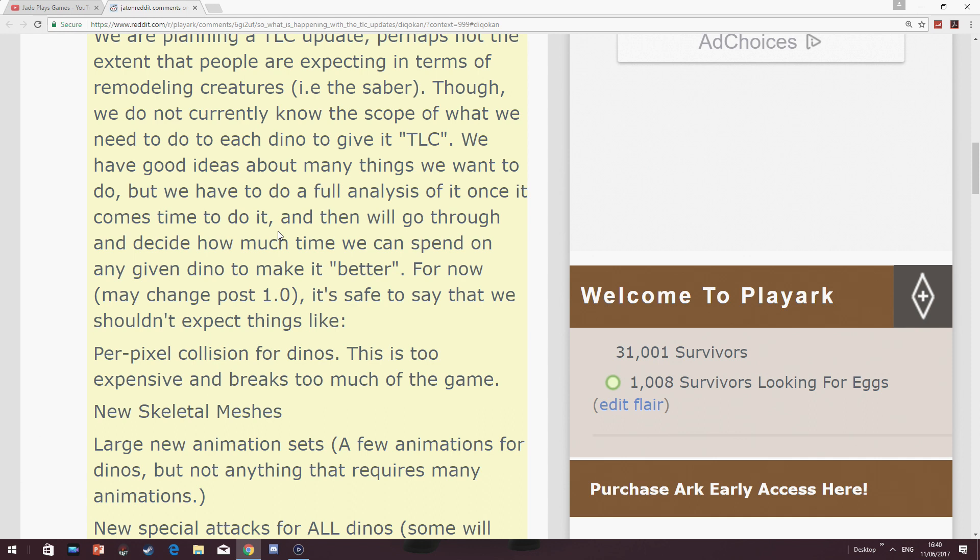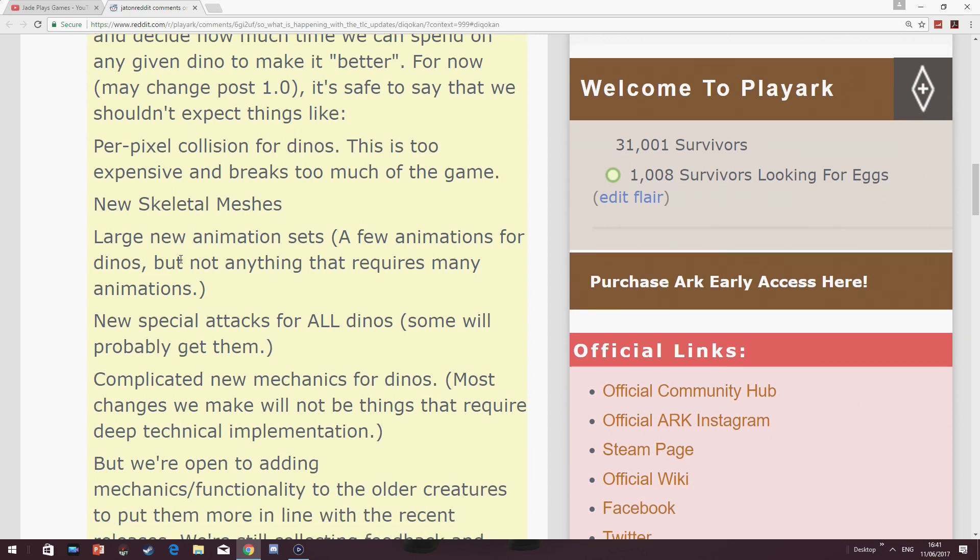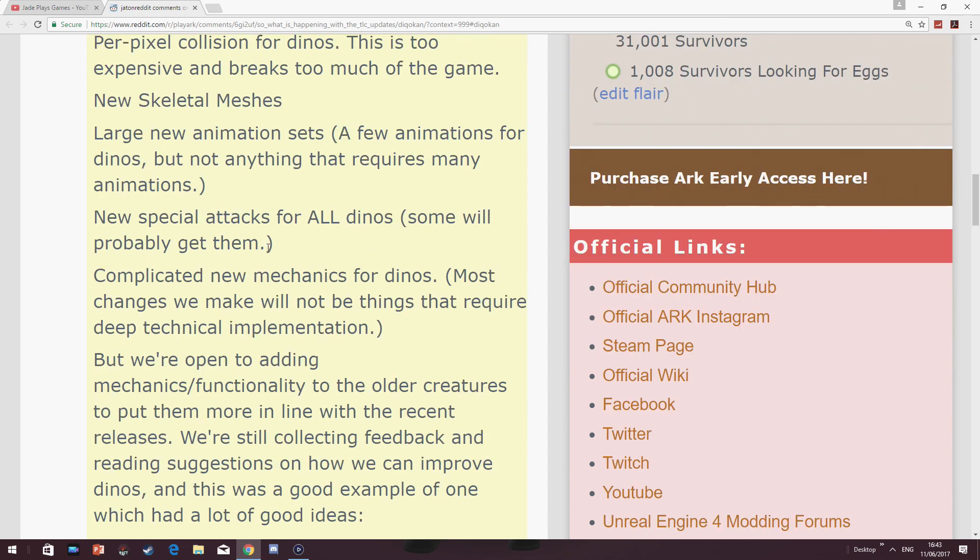Every multiplayer or open world game does go back and looks at these things — they nerf, they buff, they debuff, whether it's weapons or creatures, and many games have shown improvements in AI. What not to expect until post actual full launch: per-pixel collision for dinos — as far as I know that's referenced to the hitboxes of creatures, as well as where you actually hit the creature on the damage point of its body. So if you fire an arrow into a T-Rex's leg, it will actually show as damage on its leg. New skeletal meshes — they're not going to change the actual physical shape of creatures. They're also probably not doing any large new animation sets. Some creatures will probably get new special attacks — like the Kentrosaurus that can actually impale creatures — so maybe other creatures will have a unique attack rather than just a generic hitbox.